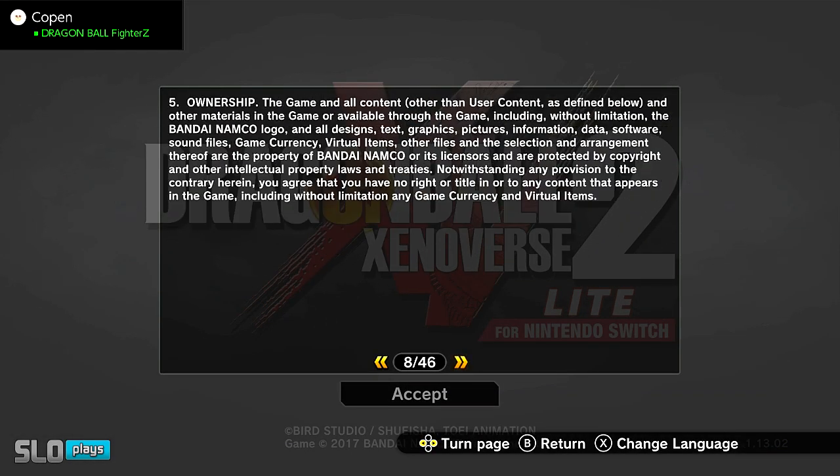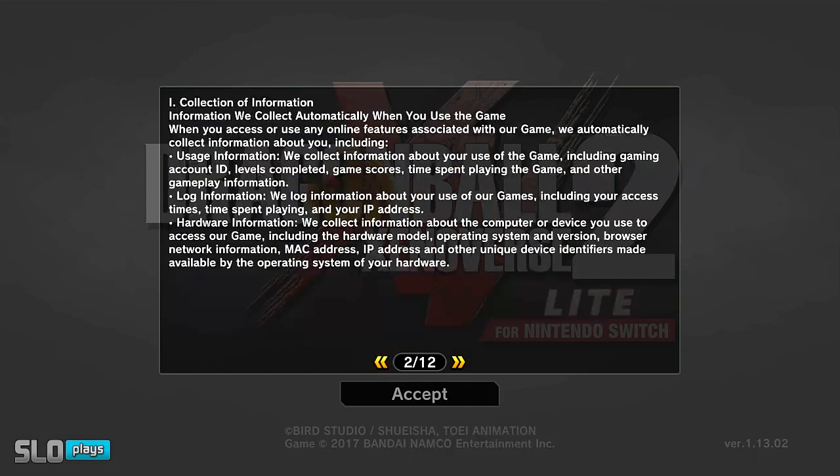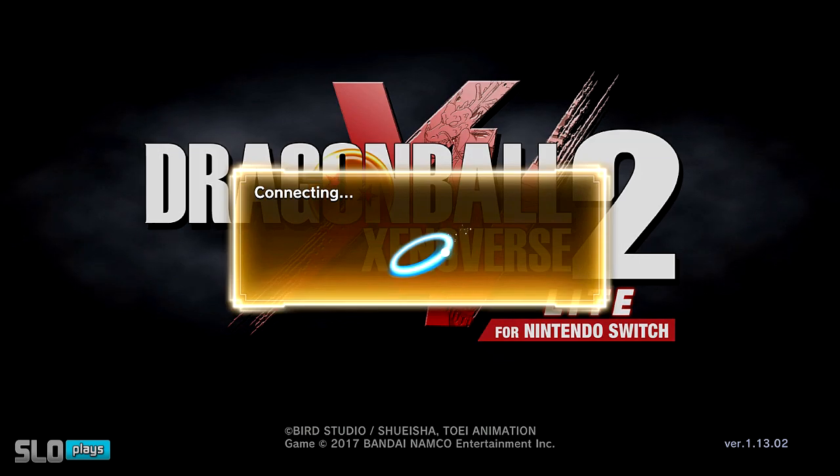You've got like 46 pages you got to go through, so we're just going to say okay and confirm everything. Let's go ahead and connect to the server. You cannot play the Lite version of the game without connecting to the server. So as I predicted, you will need the online membership. Hopefully that is conveyed in this video.